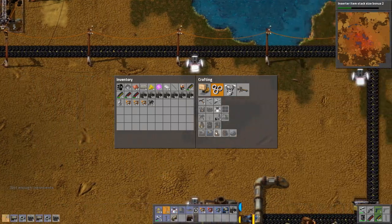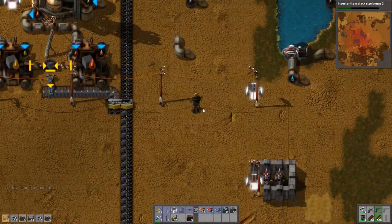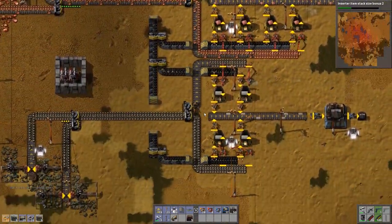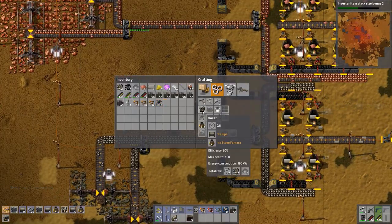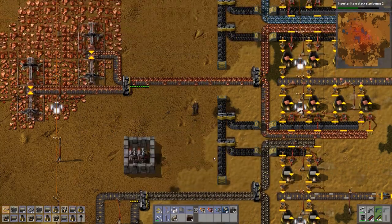Make another 10 steam engines. We need to make boilers, which we need stone furnaces, which means we need stone. We're gonna get the stone from here. We need 14. And that's everything we have.